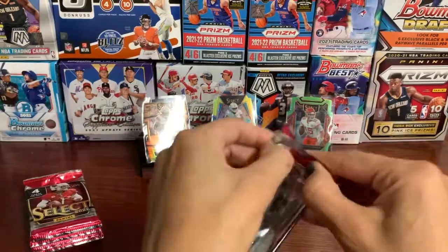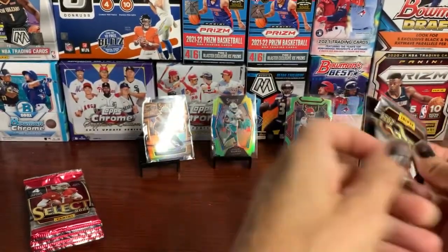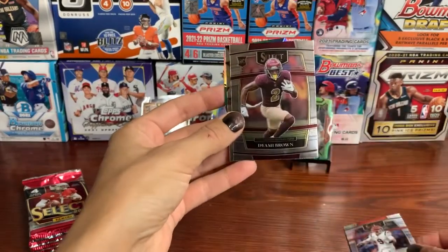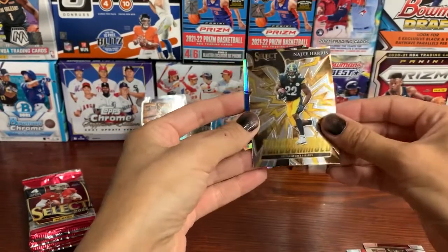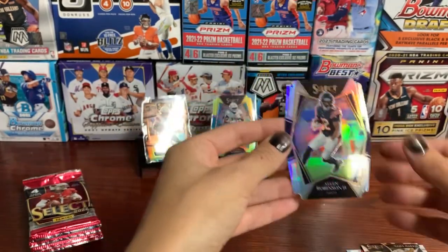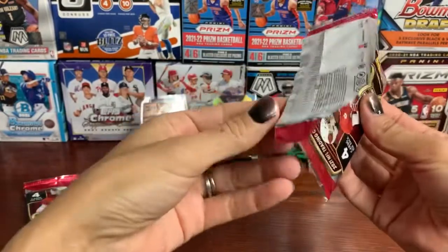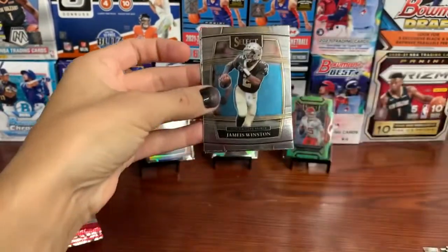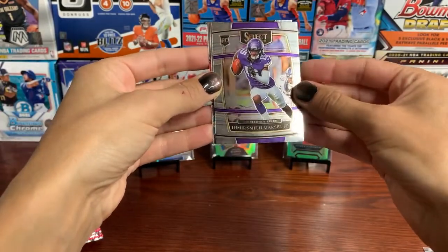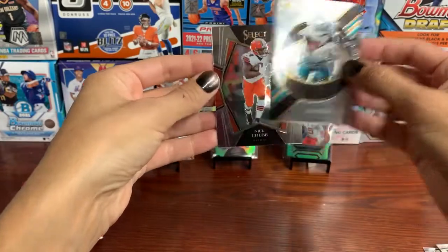Next pack. I think the numbered cards are all in the first pack — that's what it looks like from the few I've opened. Nice Joe Burrow, Concourse. Deami Brown. Najee Harris Turbocharged, it's a nice one. And our silver is Alan Robinson II. Jameis Winston. Amir Smith-Marset, rookie card. James Robinson. And Nick Chubb.